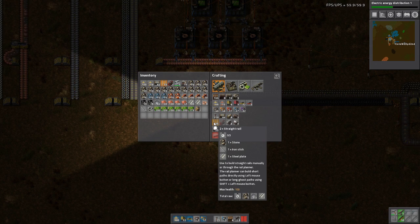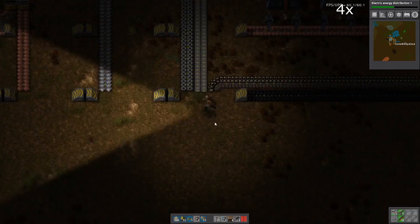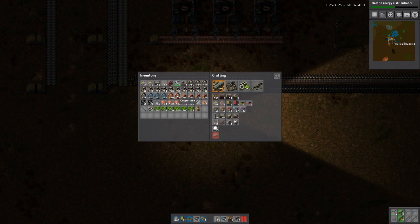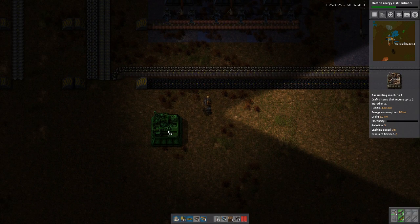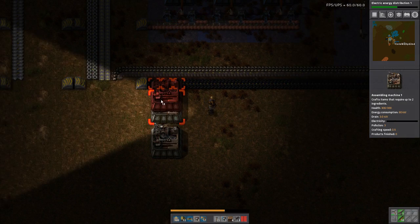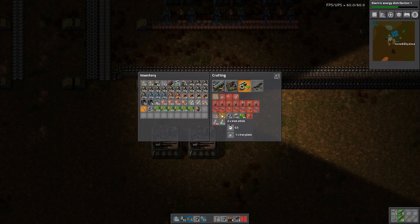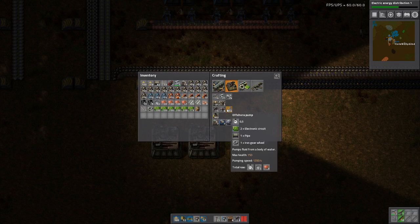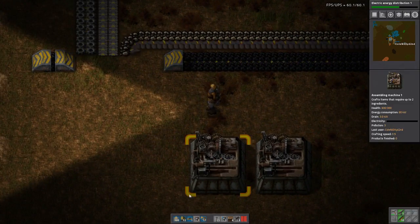Maybe rail next. Three ingredients — one I haven't put on the bus yet. If I produce the sticks here, I can bring them back in: half a belt of steel, half a belt of sticks. That sounds doable. Sticks are fast — two per half a second — and you only need one stick, so one stick is fine.